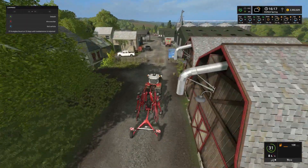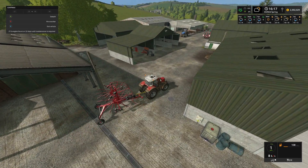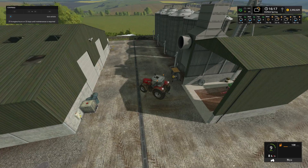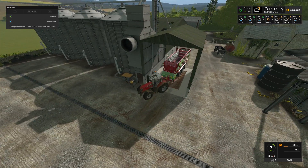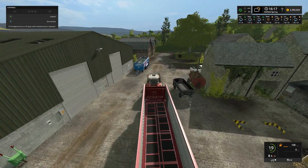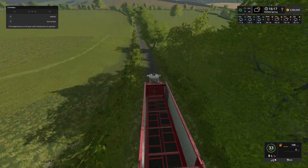There we go, we're back at the farm — we should have finished with that for the time being. Pop that in there out of the way. What we do want is the new loading wagon that we purchased in yesterday's video. See how this will pick up — it picks up grass, it picks up straw, it picks up hay.